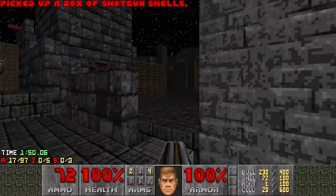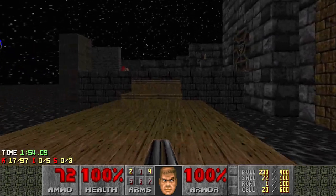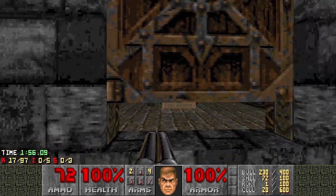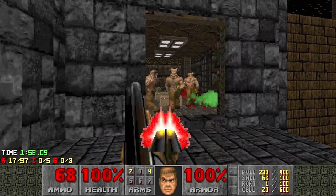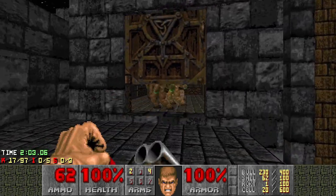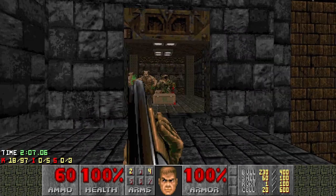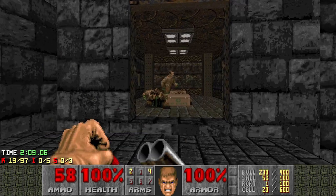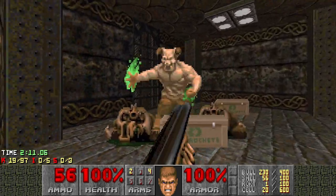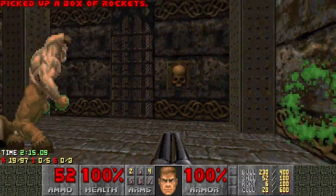Grab the shells. I'm going to hop down here and flip the switch that allows us to get up to a platform with an invulnerability later. I don't want the invulnerability, but I need to get up to the platform to get my secrets. That pedestal is a really annoying secret — that's the one we need to get as well. Let me get the switch.